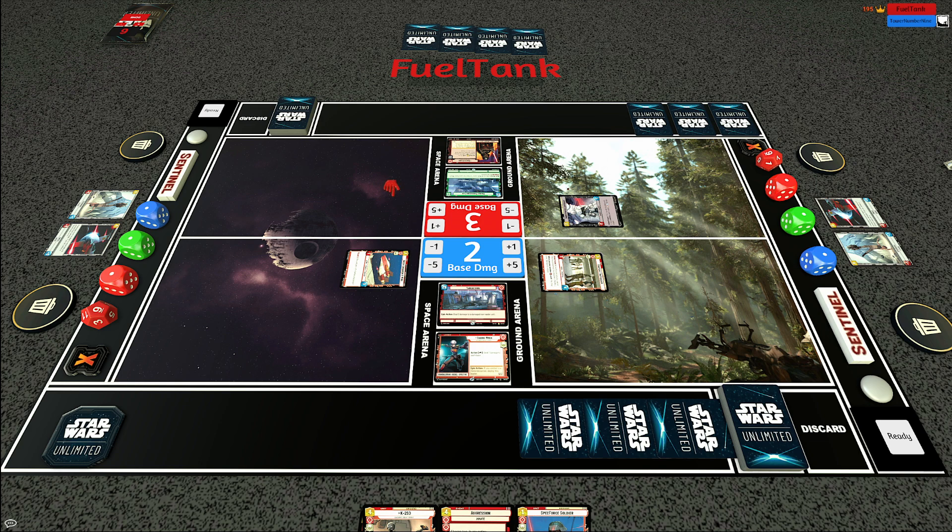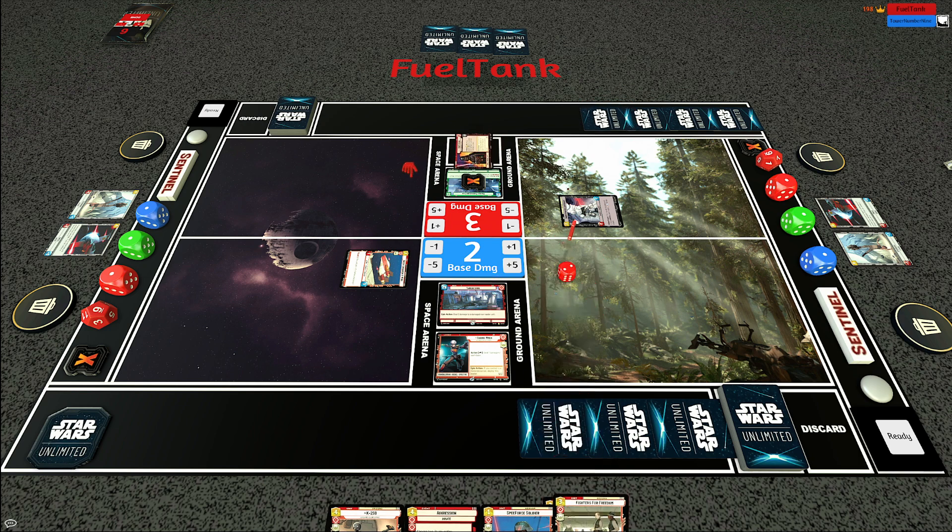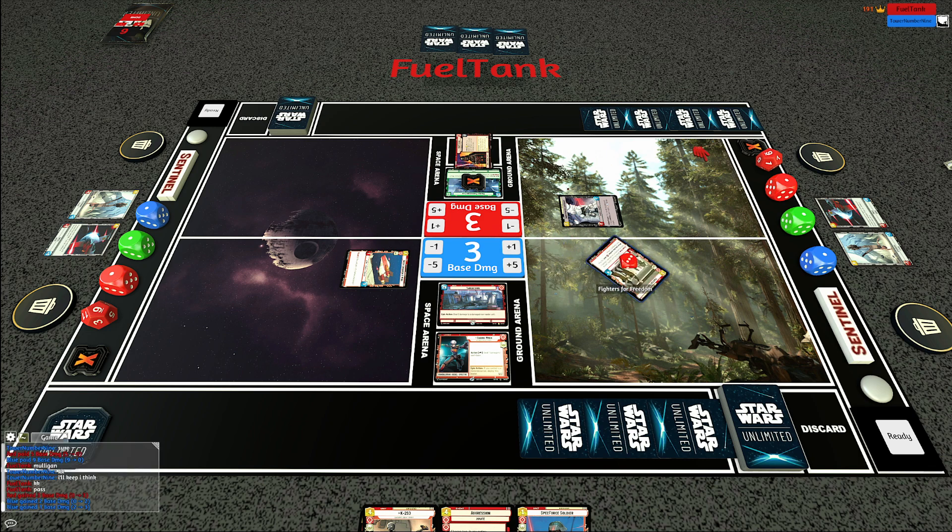That's quite a relevant ability and we'll see whether I get some value out of it. Opponent uses the Energy Conversion Lab - some kind of ambush play. Super Laser Tech - a bit of a weaker play in this particular case, but a classic one. I will now take the initiative to prevent my opponent from taking the initiative and killing my Fighters for Freedom before it attacks. My opponent pings Fighters for Freedom for one and pings my base for one with Vader's ability - a pretty decent play from the opponent.